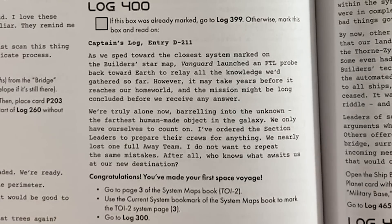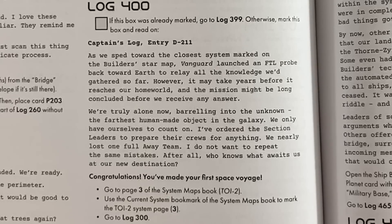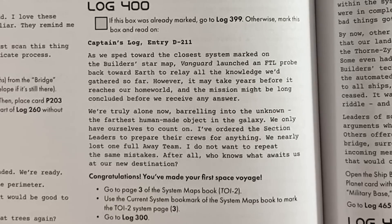As we speed toward the closest system marked on the Builder's star map, Vanguard launched an FTL probe back toward Earth to relay all the knowledge we'd gathered. However, it may take years before it reaches our home world, and the mission might be long concluded before we receive any answer. We're truly alone now, barreling into the unknown — the farthest human-made object in the galaxy. We only have ourselves to count on. Congratulations, you made your first space voyage. Go to page 3 of the system map book, use the current system bookmark to mark that we're there, and go to log 300.